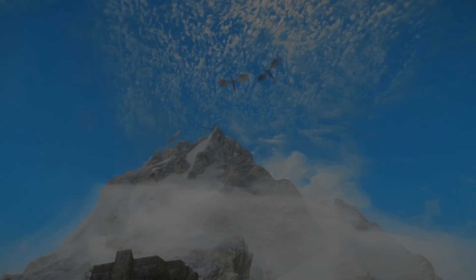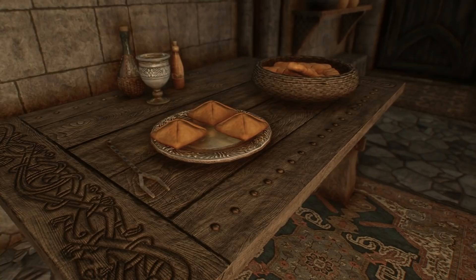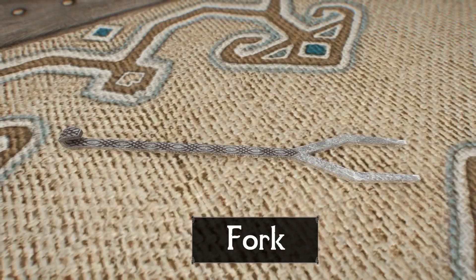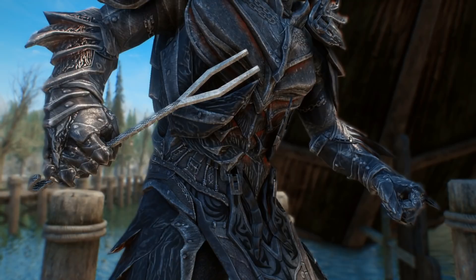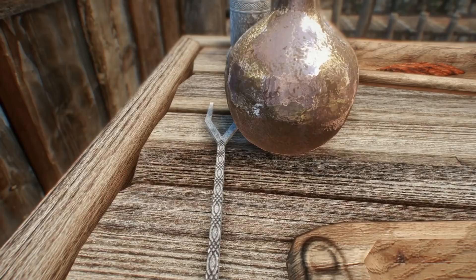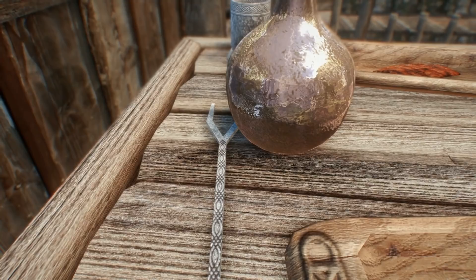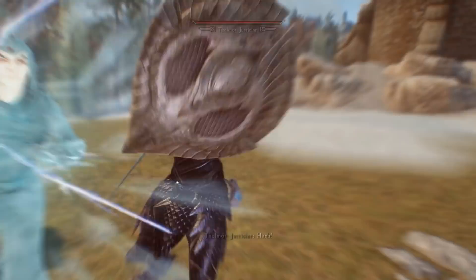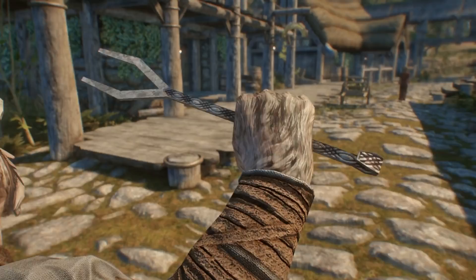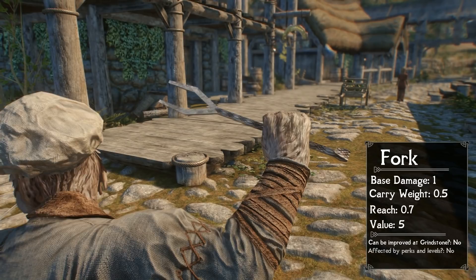Starting off, when you're thinking of a weapon to defeat the world's most legendary dragon, or put down an entire camp of Skyrim's most vicious criminals, whatever the first thing that comes to your mind is, I'm willing to bet good coin that it isn't cutlery. But that doesn't mean it can't be, as despite them mostly being found as miscellaneous items, there are actually three locations in the base game where the Dragonborn can pick up and actually equip a fork of all things. There's one found at the entrance to Gloombound Mine in Eastmarch, another that will spawn on a table outside the Honeyside property if you purchase it in Riften, and the last one — believe it or not — is just chilling in the middle of nowhere on the mountain where High Hrothgar sits. As a weapon, the fork is genuinely the weakest in the entire game, dealing a base damage of 1, with a weight of 0.5, a reach of 0.7, and a value of 5 septims.